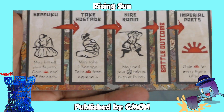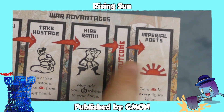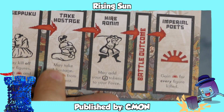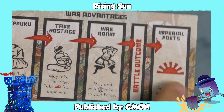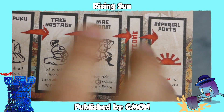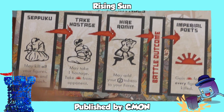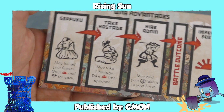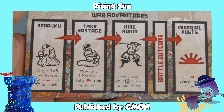Then there are games like Rising Sun that combine a whole pile of things, where you will be bidding on a system where you can hire extra troops, you can take hostages, you can commit seppuku, and all these different things combine to create some event. You start with deterministic numbers, like four to three, and then you'll add this stuff in and you're trying to outguess the other person — but then different things affect other things. It's like a very complicated rock, paper, scissors.